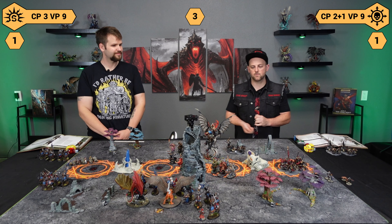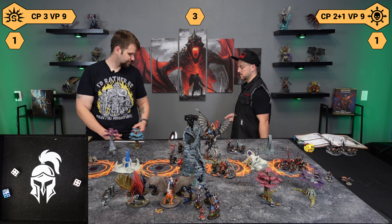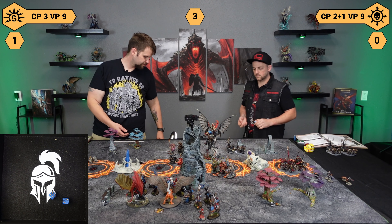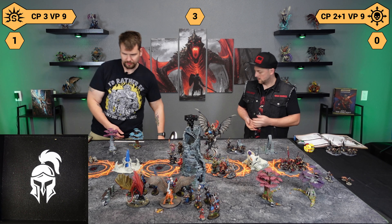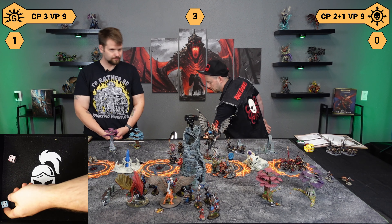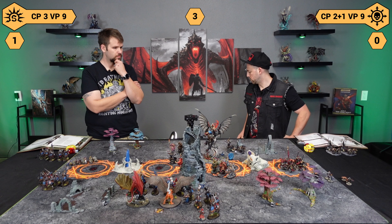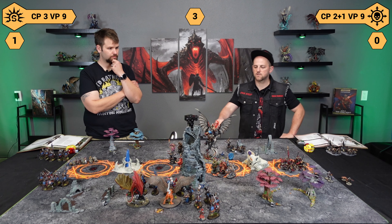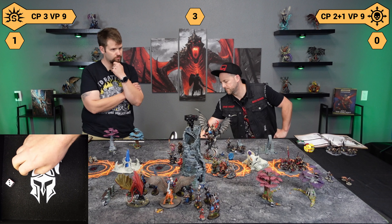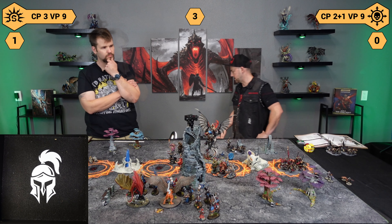We're going to do some casting — we're going to try for a Mystic Shield. Eight — I'll throw a primal dice at that. So 13. We'll try to unbind — nope, you can have it. Then he'll just try to do an Arcane Bolt because he's not in range of fight last. He goes off on a six. I'm going to suffer D3 mortal wounds and use this damned terrain so I can get a plus one to hit until my next hero phase with Arcane on. He's going to suffer two and shrug one — so he's taken one damage.